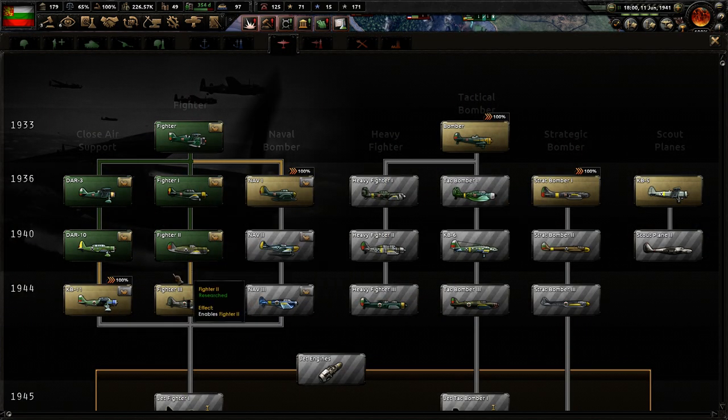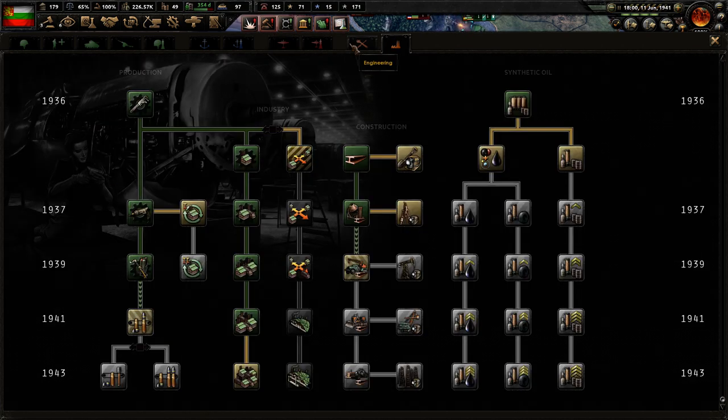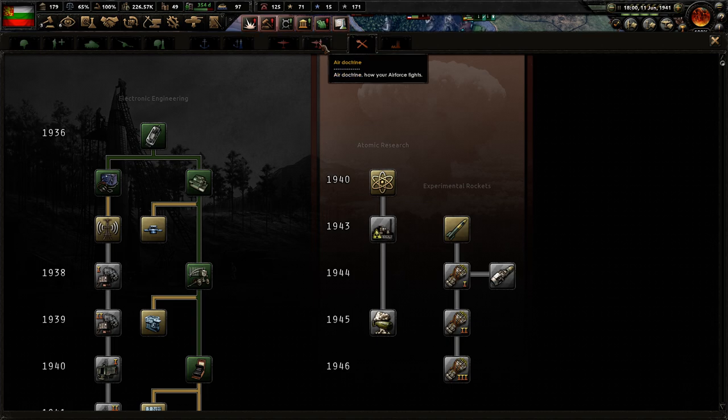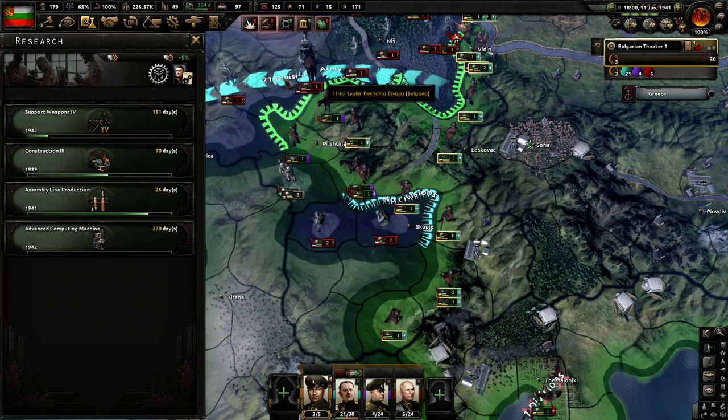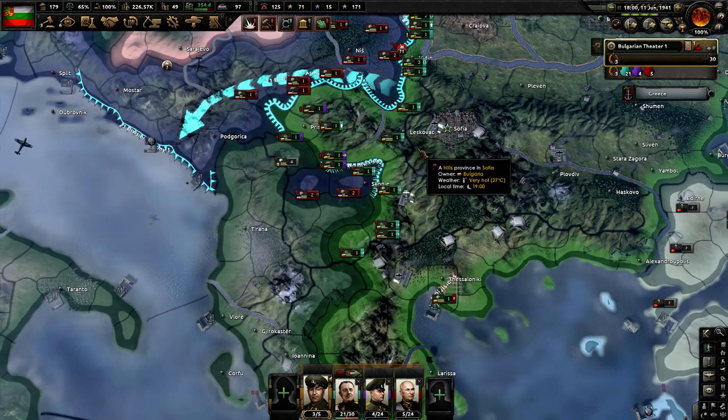Got the Fighter 2s — that's a little bit too expensive there to go for the CAS 3. We get a huge research bonus but we need to catch up on our research for sure.